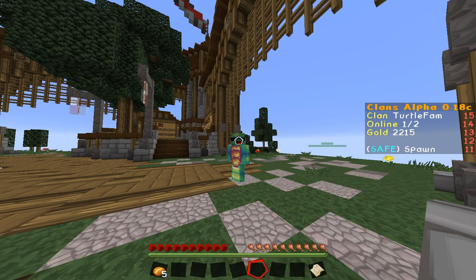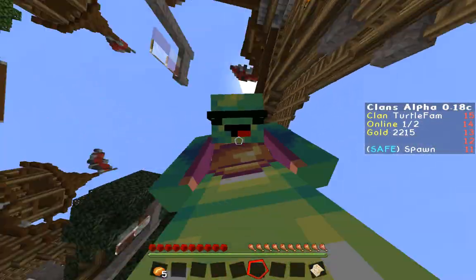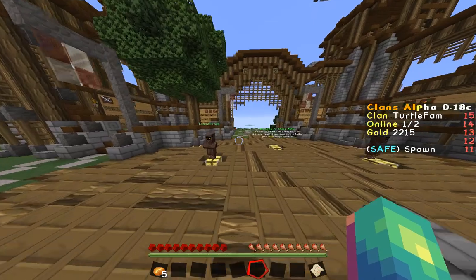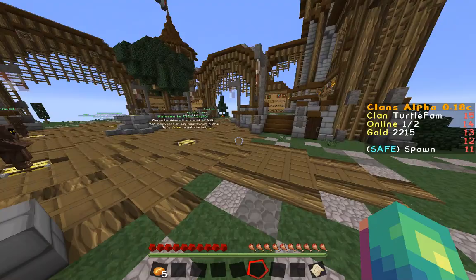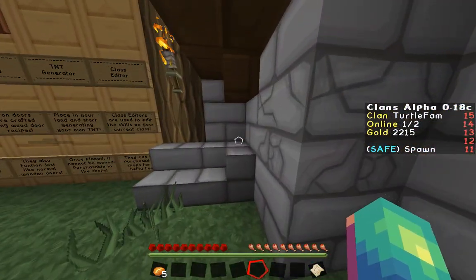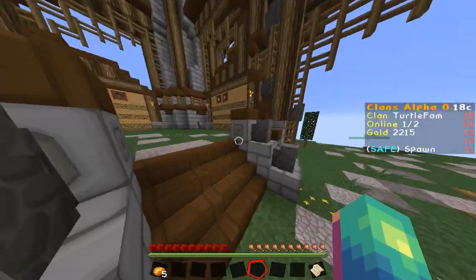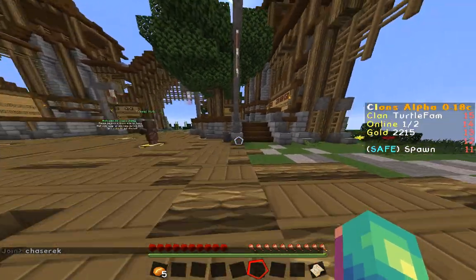Hey guys, it's me, Dribble Games, and if I don't sound happy it's because I'm not, because my clan's alpha is ruined. If you saw my last clans alpha video, you'd know I had a big base with a vault filled with tons of gear — full double chests full of every single class, stacks of diamonds, gold and iron — and all of that is worth 200k, maybe even more.